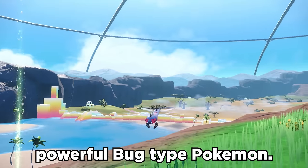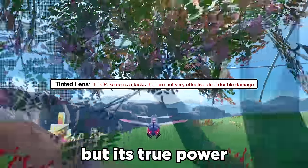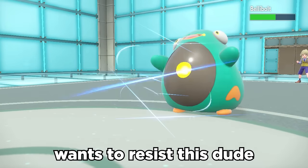Yanmega is one of the few powerful bug-type Pokemon. It has a solid base 116 special attack along with 95 speed, but its true power comes from its abilities. Tinted Lens makes it so that not very effective attacks deal double damage, meaning almost nothing wants to resist this dude.